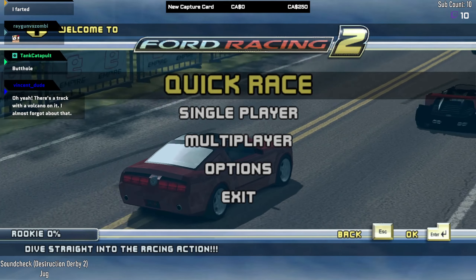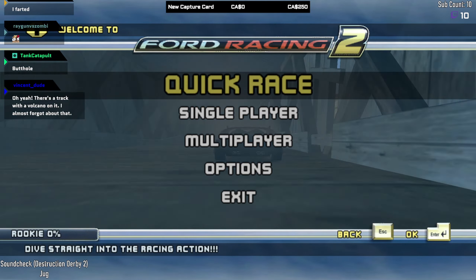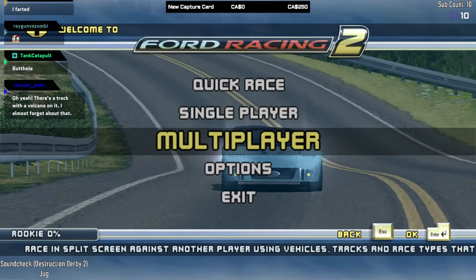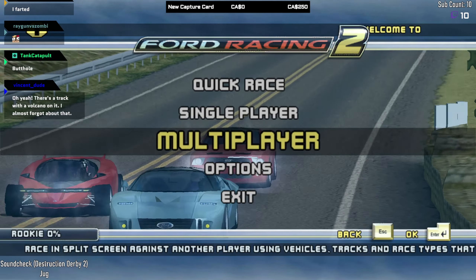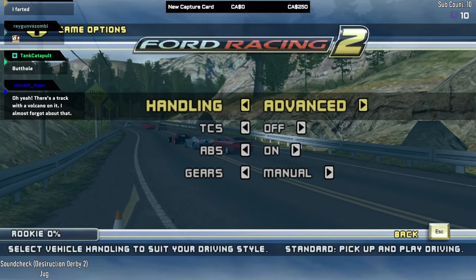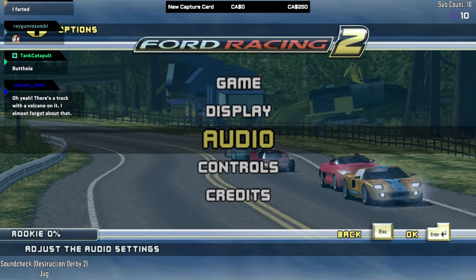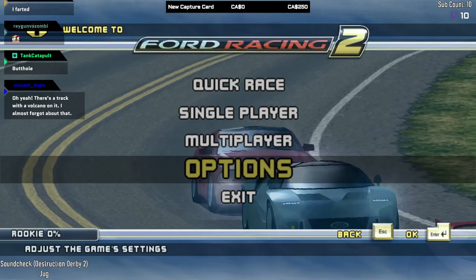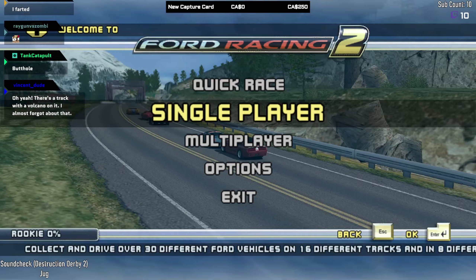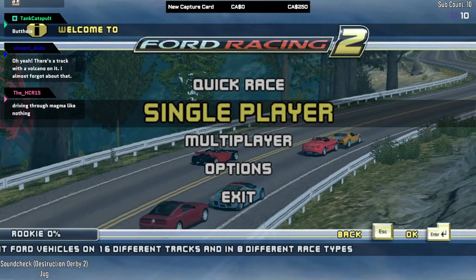I've already gone ahead and made a profile, but as you can see I have done nothing in this game whatsoever yet. We've got quick race, single race, multiplayer — which I believe is just split screen local multiplayer — and options. I've already set those up: no traction control, ABS still on, manual transmission, miles per hour, mirror, map. I've also already set up my controller — this game does support an Xbox controller but only to certain extents.